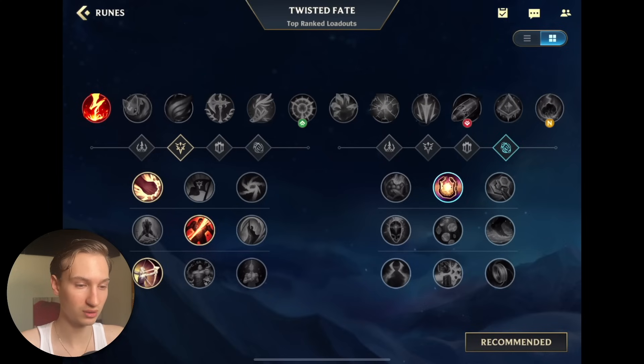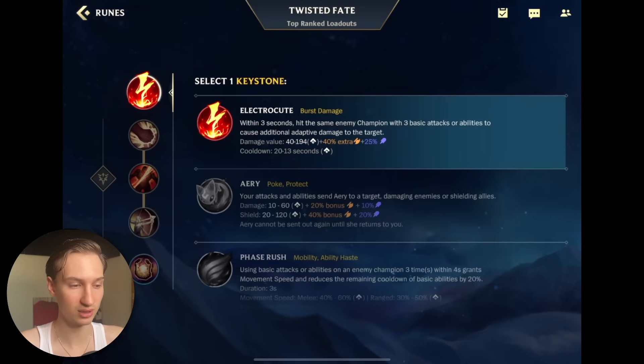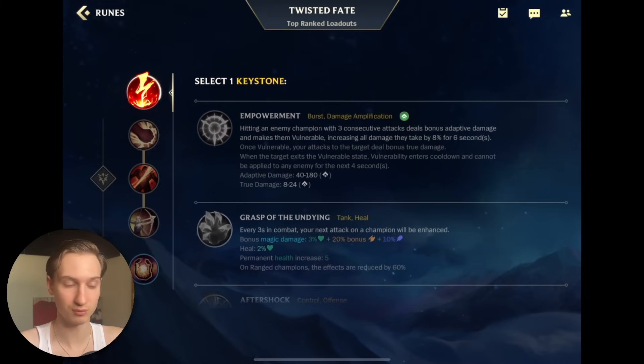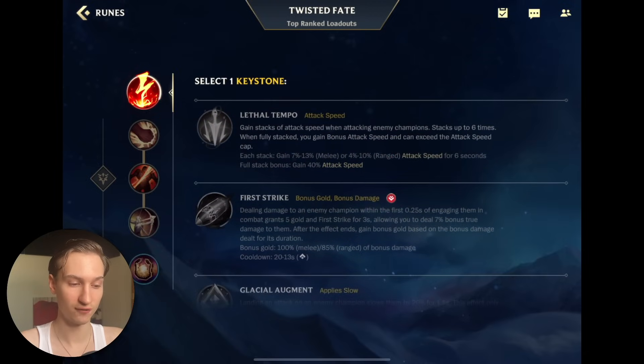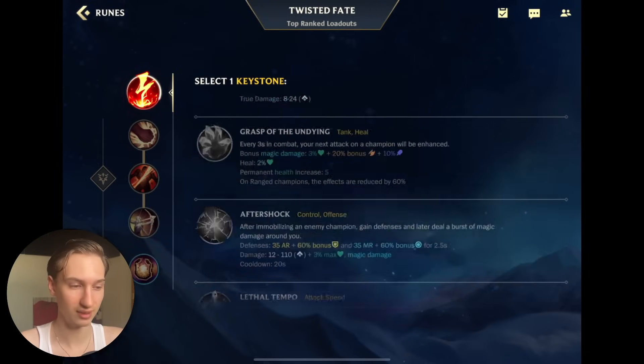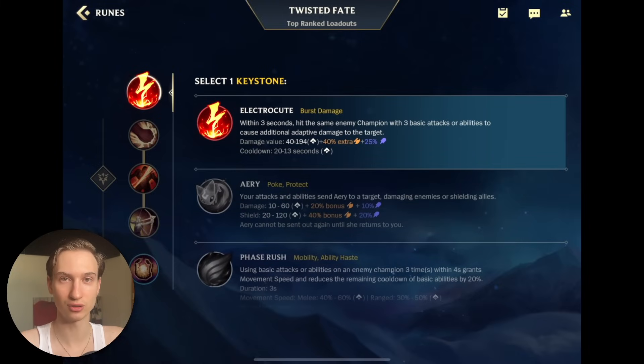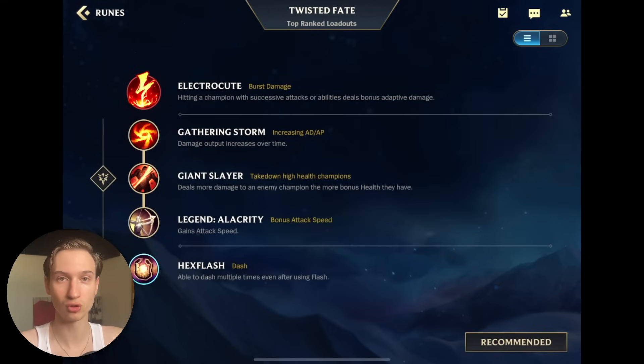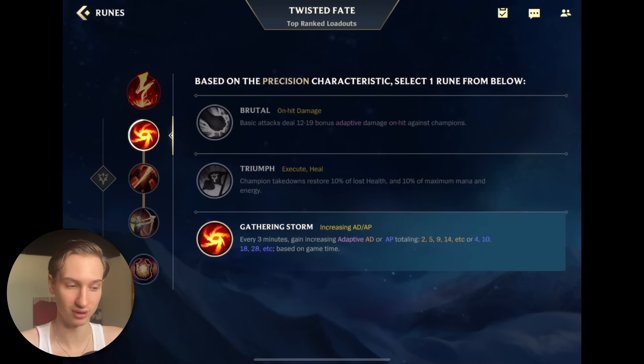Jumping onto your runes — this is the rune page I've been using. Electrocute is obviously your go-to right now. I've seen a lot of people do Empowerment, which I think is pretty bad, and I've seen people do First Strike, which I don't think is that good anymore. You have to go for Electrocute — the best Chinese players on the Chinese server are also running Electrocute. Then you're going to go Brutal. You attack quite a bit on TF, so Brutal damage is actually pretty good especially for the early game. However, Gathering Storm is also completely fine if you want to play safer.